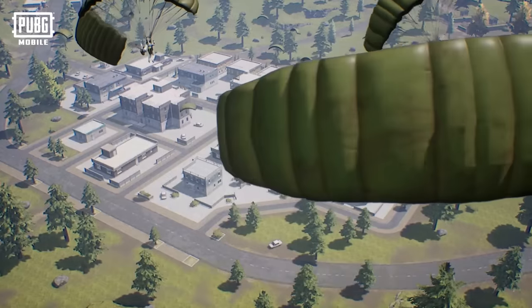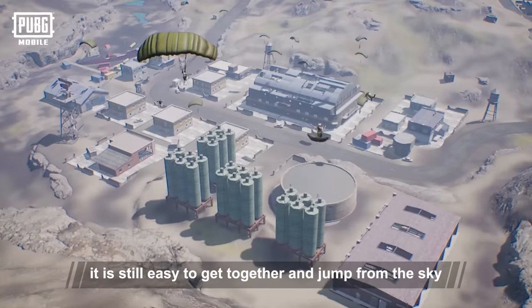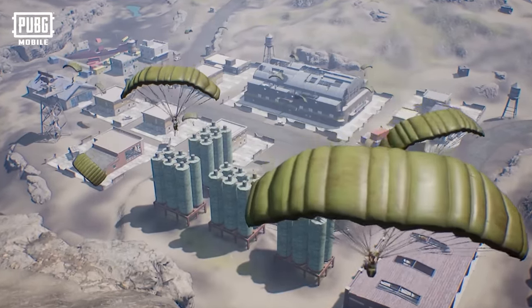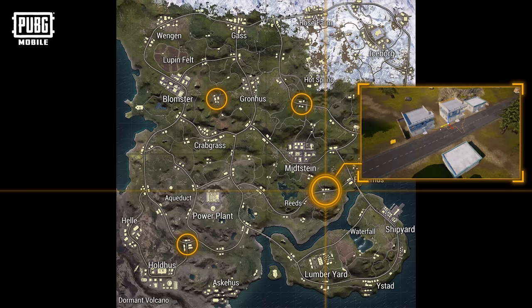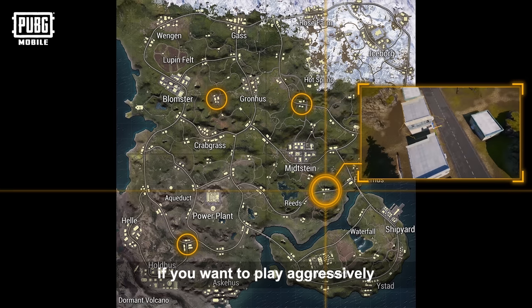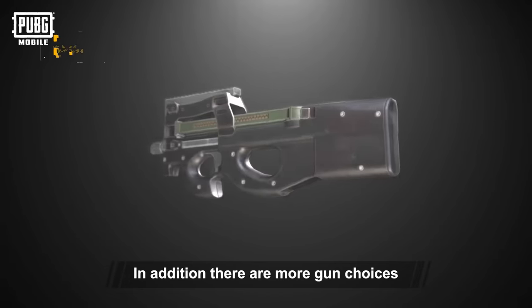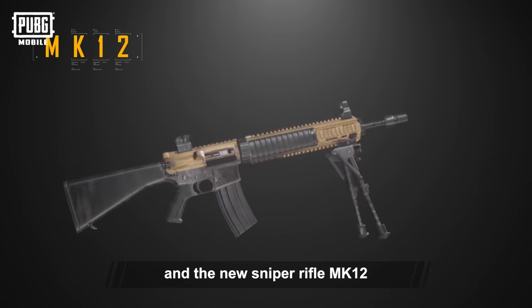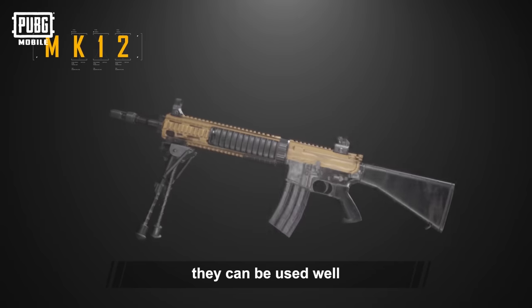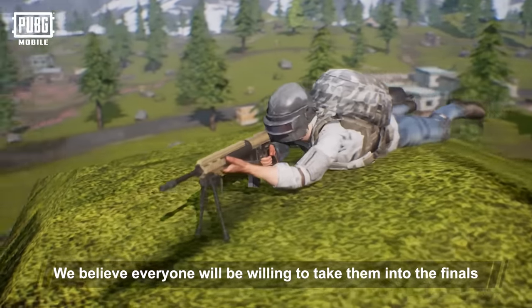Although the number of people is small, if there are very few resource points it is still easy for players to cluster together when jumping from the sky. Therefore, we have significantly increased the medium-sized wild spots so that you can decide if you want to play aggressively or stealthily. In addition, there are more gun choices — Livik has the submachine gun P90 and the new sniper rifle Mk-12. We believe everyone will be willing to take them into the finals.